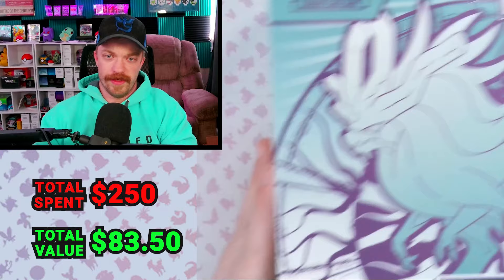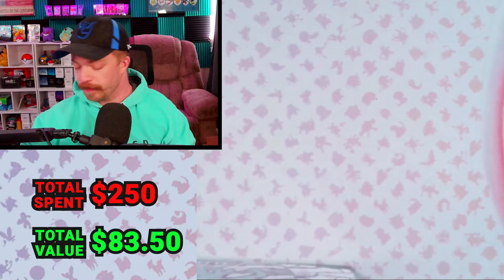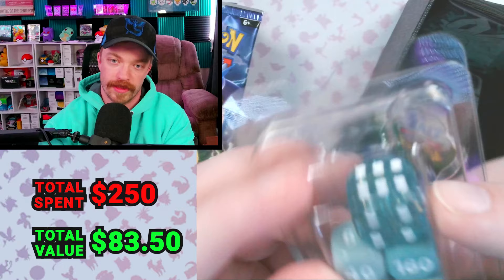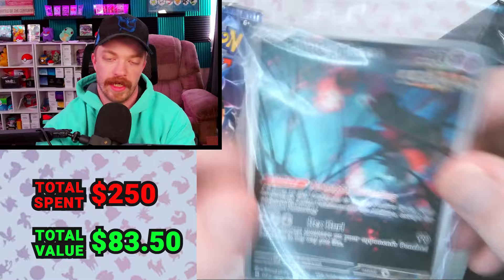We're getting into the meat and potatoes of this stream. I know you can't really see this because it doesn't fit in with our card camera real well — it's just an ETB. Very cool looking ETBs; I think they did a really good job on the designs. Nine packs in here. We've also got the dice, which are a pretty cool translucent blue color. Here are the Walking Wake sleeves — they're gold, which is cool. We get the Fluttermane promo card, energies, status counters, and dividers.